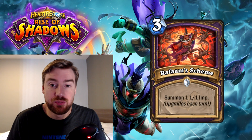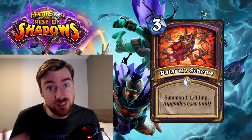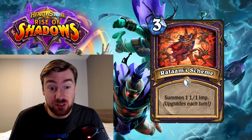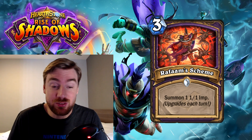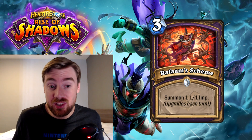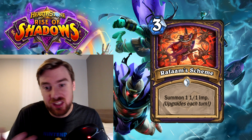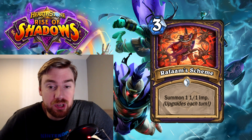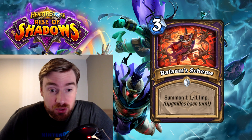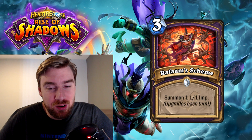Next up we've got Rafaam's Scheme, which is for the Warlock class. It costs three mana as a spell, and it's the scheme mechanic, so it upgrades each turn. The effect is summon a 1-1 imp, upgrades each turn. Now instinctively, this looks terrible. Three mana to summon a 1-1 imp is not good. It's also limited in terms of some of the other schemes we've seen, in that you can only ever summon seven 1-1 imps. So three mana to summon 7 1-1 imps is good, but remember you have to hold it in your hand until turn seven to do that. It doesn't really seem like a very powerful play to me.